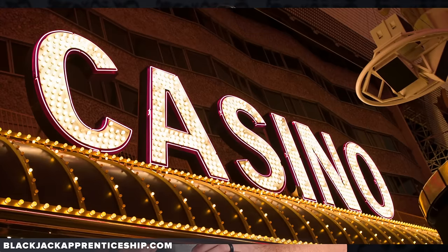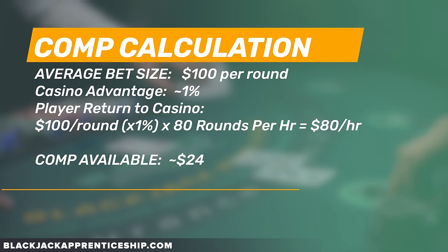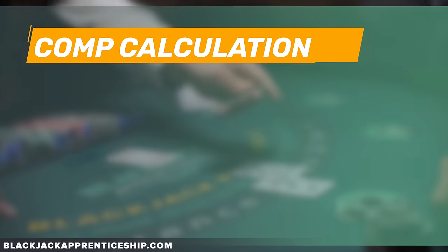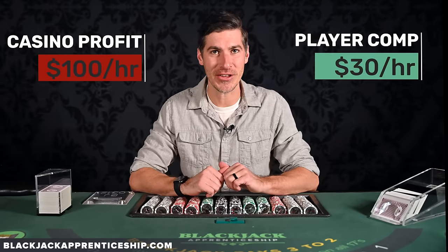If you're fine with playing rated, how do you get the most value out of your comps? It helps to know how casinos calculate your comps. They have a formula that takes your average bet size times what they expect their advantage against you to be. Then they give you a percentage back of what they expect to make off of you — if they think you're worth $100 an hour, they'll give you back something like $30 an hour in comp value. There are ways to throw off their calculations to get more comp value than they intend.